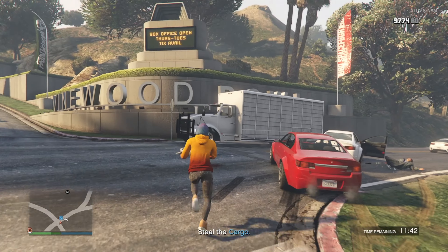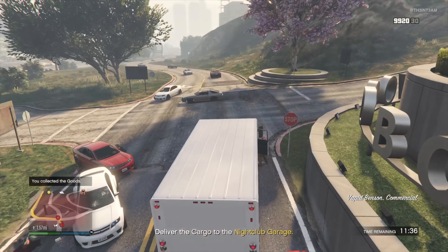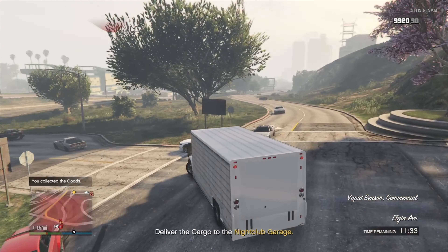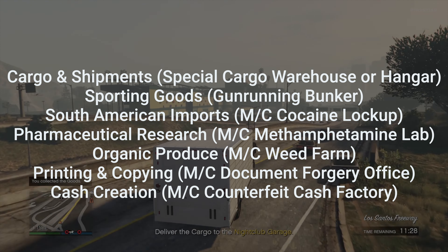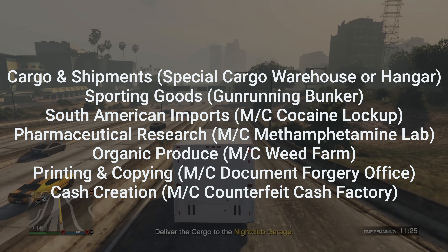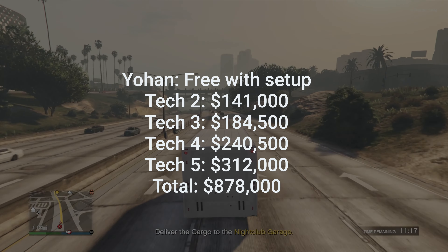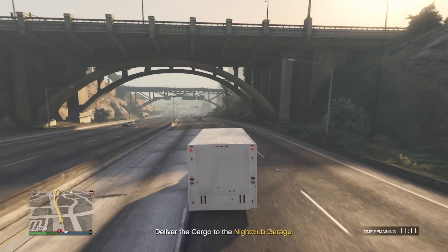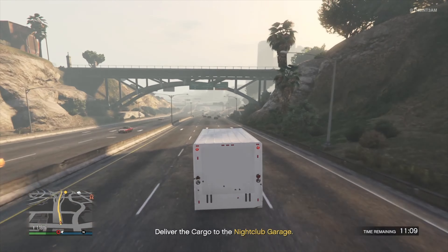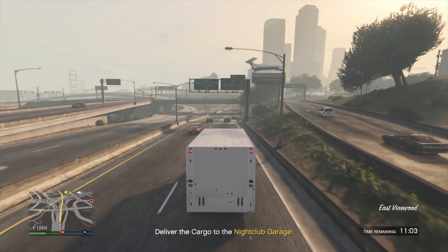The nightclub warehouse is one of the best passive income businesses in the game, and that boost will definitely help increase your bank account. But like everything else this month, a nightclub is required, and you'll actually have to own a few businesses to fully benefit. You'll need to own all the MC businesses, a special cargo warehouse or a hangar, and a gun running bunker. There are seven types of goods classified by business type, only available if you own the corresponding business. You'll also need to hire and allocate technicians. So this bonus is really for veteran players — our suggestion to new players is to purchase the cheapest location in each business type or skip this month's subscription.